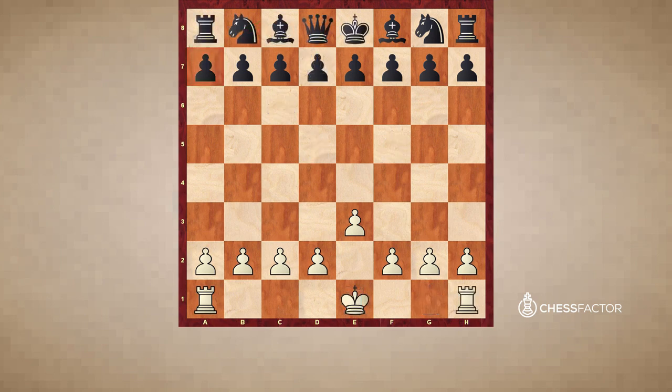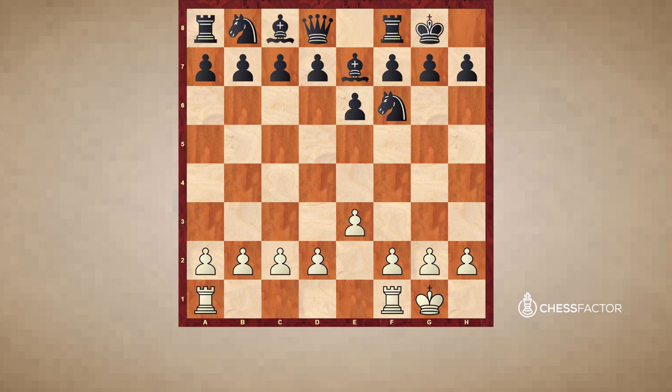Instead, consider castling short. After e3, black chooses e6 to prepare developing the bishop. After castle, first he brings out the knight, Re1, Be7, Rf1, and immediately he has castled on move 4. So we see how quick it was for black to castle — simply the knight and the bishop had to be developed, and the pawns are all very safely covered by the black king.